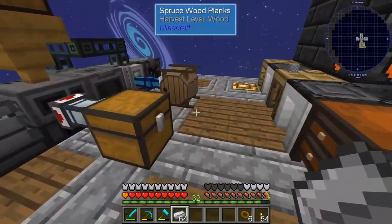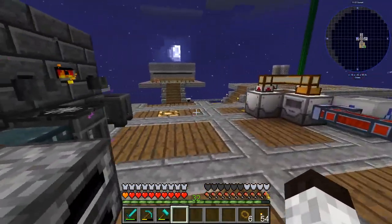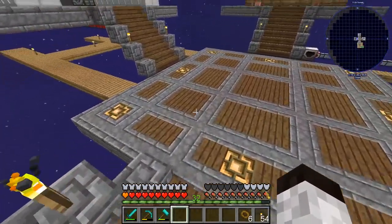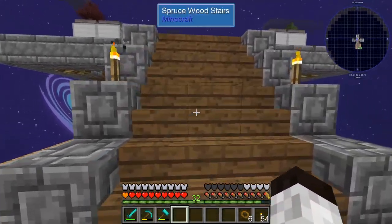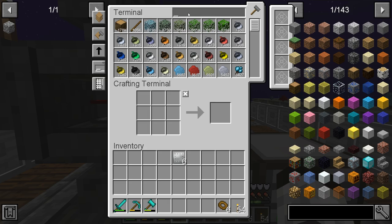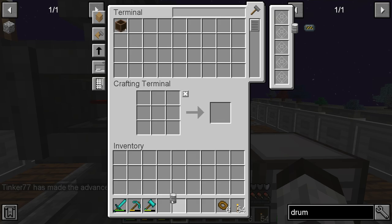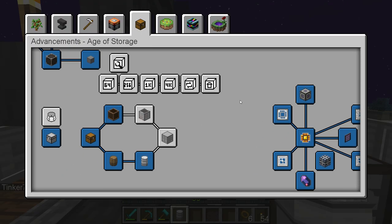I can hear the audio cutting out so I still have some settings to fix. I also need to either get a wireless terminal or put terminals on the other side of the storage system — we'll have to look at that. We're making this drum right here, and there's that advancement — we're going to get the other six to make the metal crate.